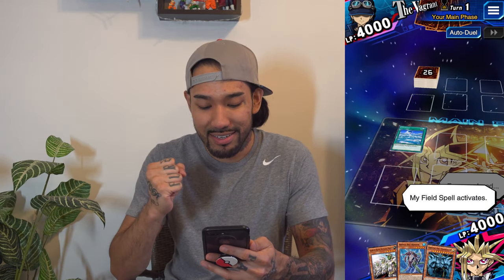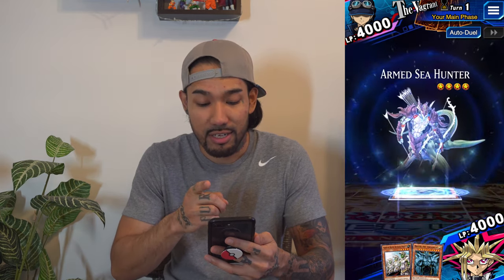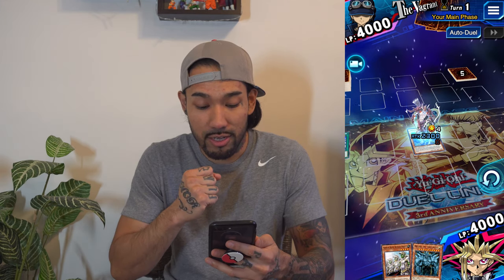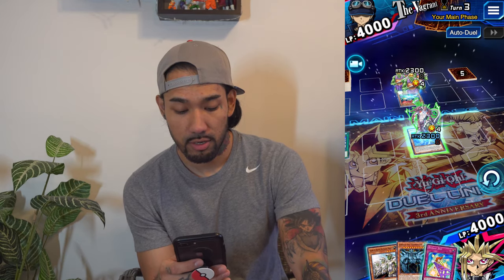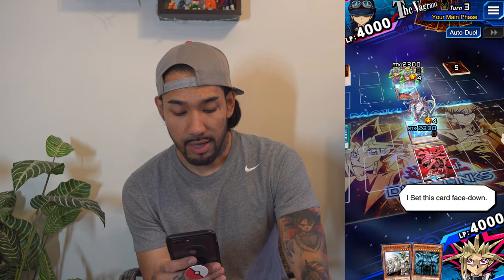Oh look at this, we have Umiruka here! Let's go ahead and activate this card for the first time ever. Let's send out Arm C Hunter in face up attack position — 1800 attack. With Umiruka out there, he's gonna get 500 attack, so 2300 attack all in total. And phase — okay, so we're tied with that Goblin Attack Force he has there.